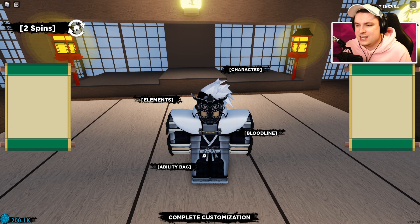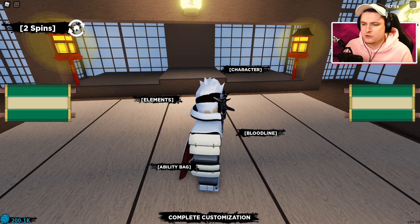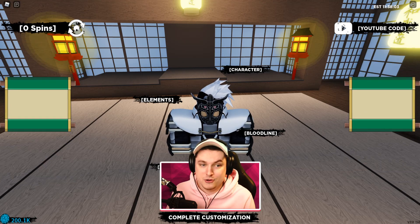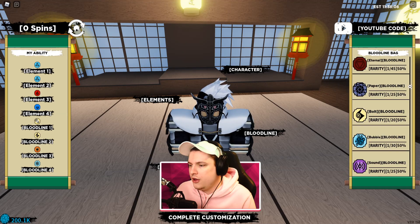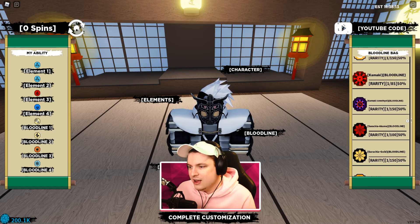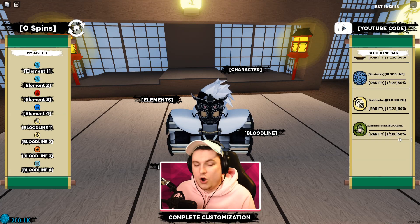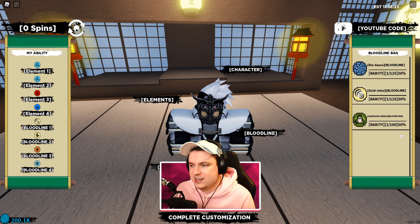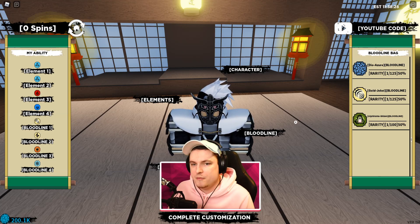So we're going to click Edit, then the ability bag. We got two spins right here. I did already spin a bit trying to get the new stuff but wasn't lucky. It's kind of crazy how many bloodlines there are now — we're almost at the bottom of the list. Maybe they'll need to do some rework or cleaning up in the coming months.